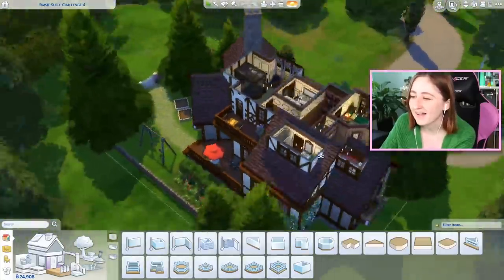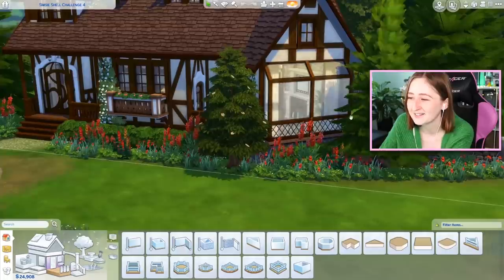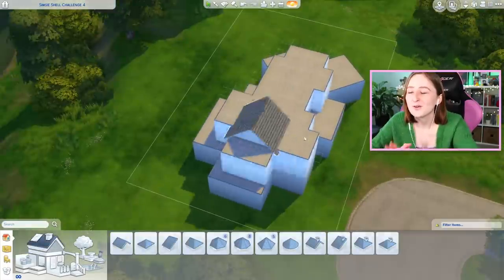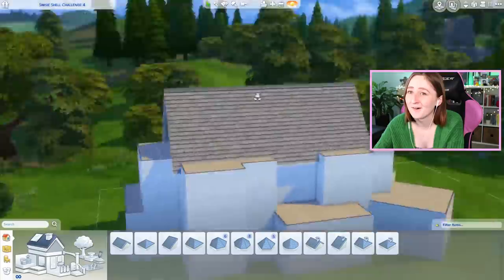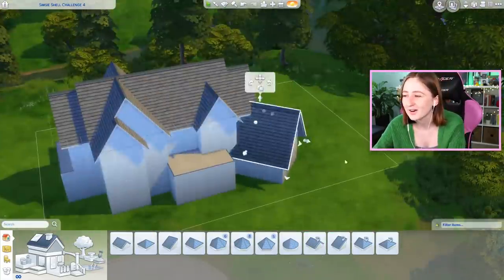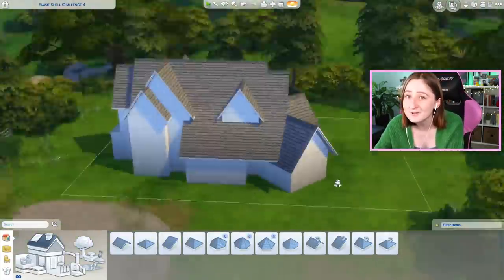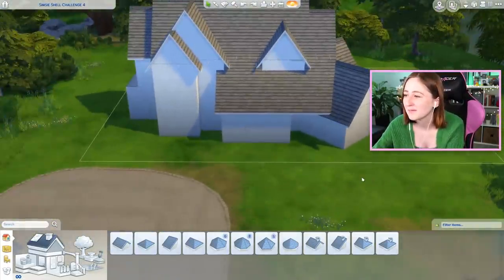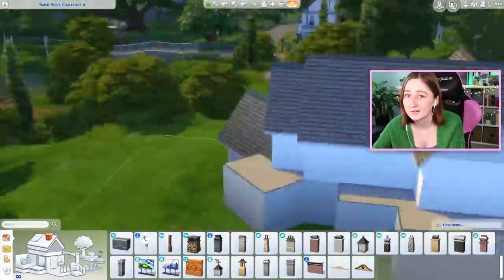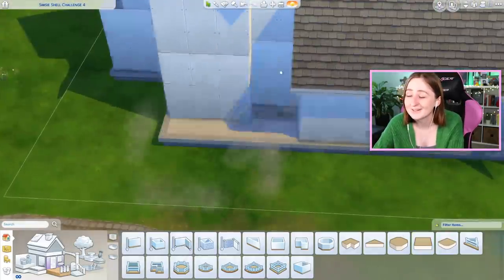I liked it. I like the balconies in the back — Tudor houses are one of my favorite kinds to build. I based the entire design off of wanting to use this window from Laundry Day. Not kidding — this window was the inspiration for the entire thing. I cut out a lot of the speed build because it took me way too long. I think it's something about shell challenges where it takes forever to make them look right because you aren't allowed to move the walls. It was quite the process; I cut out literally all of the landscaping.